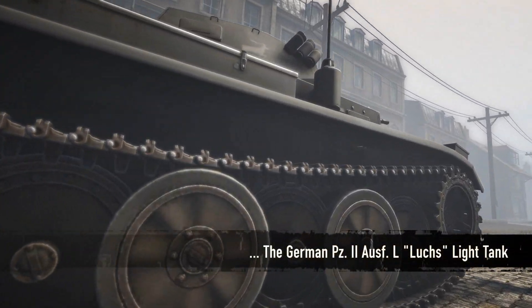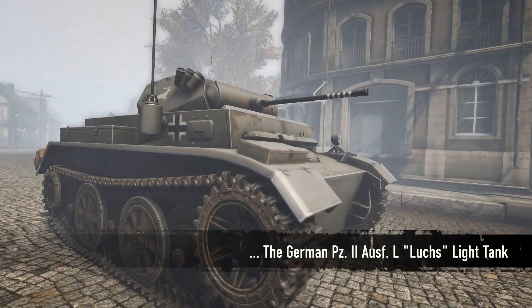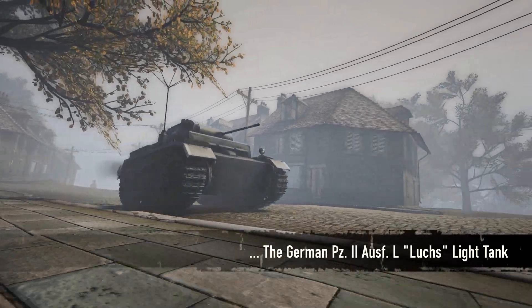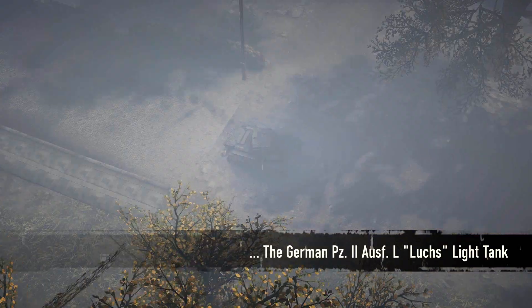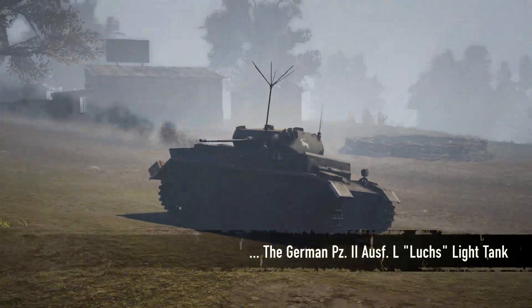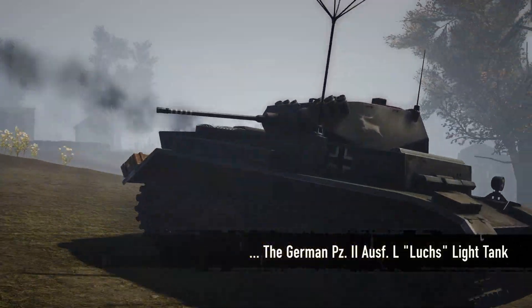The German Panzer II Ausführung L-Lux was the last model of the Panzer II to be developed by the Germans during World War II. It is a fast and highly maneuverable tank that shines in combat against infantry and other light tanks. Compared to the already existing Panzer II, the L-Lux boasts a much more powerful engine which enables it to quickly move around the battlefield and sneak into flanking positions to attack the enemy with its deadly 20mm autocannon.